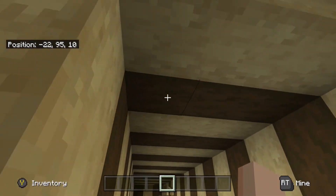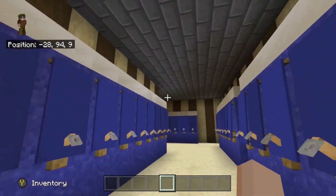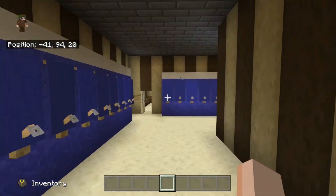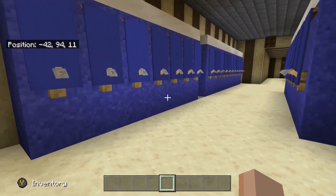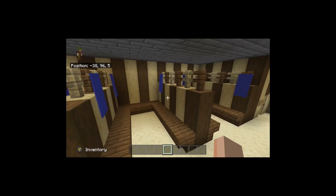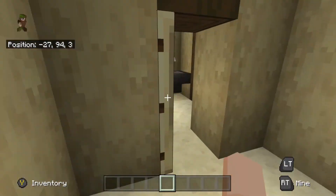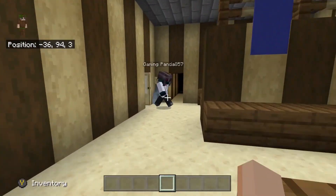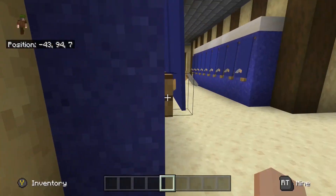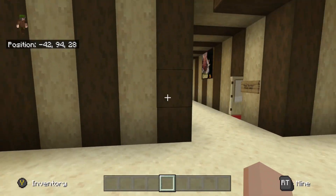There is also a vent system — I won't tell you how to get in, but basically you go in water and then you can crawl through these bits. It links up to different parts of the bunker, which is really cool. This is the locker area, and there's a changing room that Snivy built. Then there are toilets, a water fountain, and the gym and swimming pool is this way. I think that's pretty much everything for this floor.